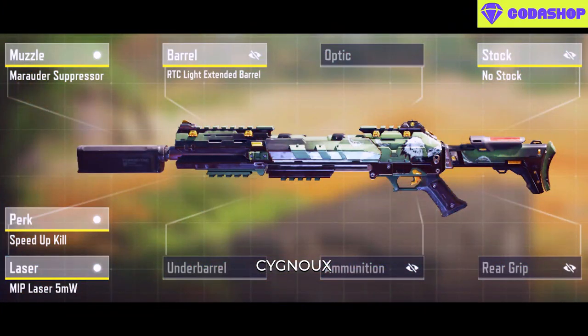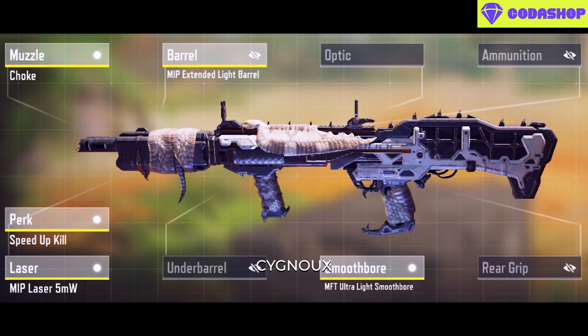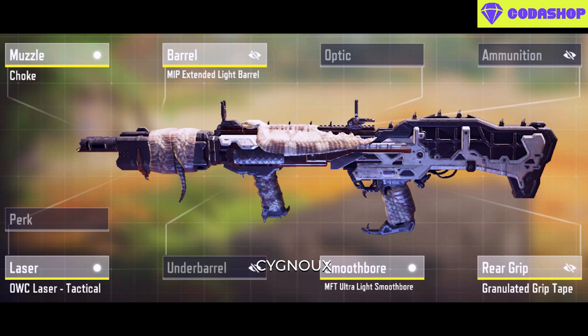Shotguns are king for aggressive playstyle. The KRM is overall the best, and some people use the HS0405 as a KRM alternative. The R9 is also a viable option — just make sure to burst always, and there is also an ADS build available for the R9.